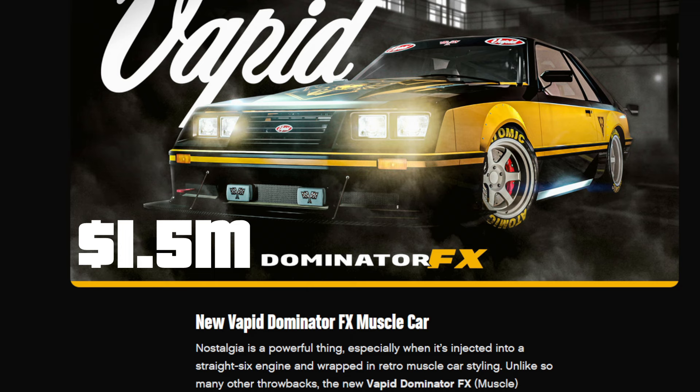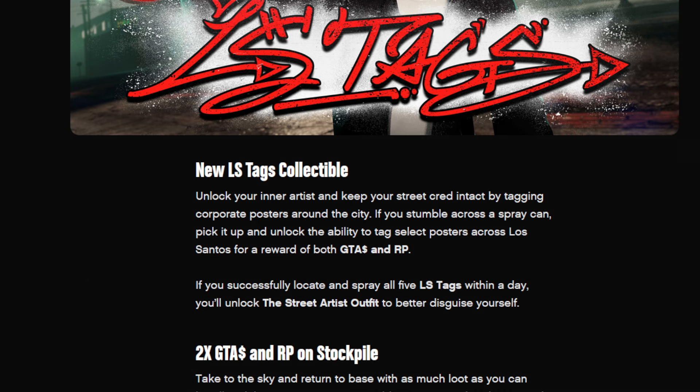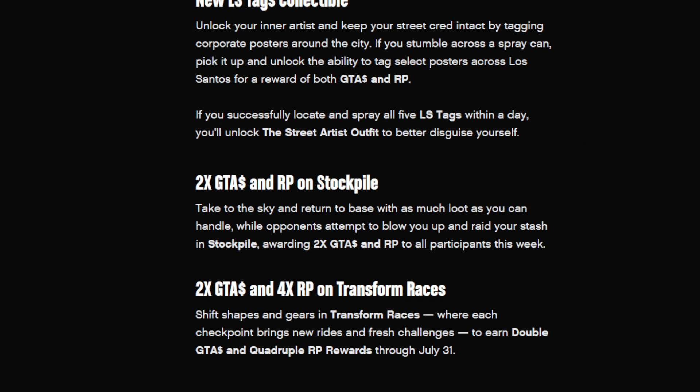New LS Tags collectibles — unlock your inner artist and keep your street cred intact by tagging corporate posters around the city. If you stumble across a spray can, pick it up to unlock the ability to tag select posters across LS for a reward of cash and RP. If you locate and spray all five LS tags within a day, you unlock the street artist outfit — the Louis Caliber monkey mask along with a black hoodie, white t-shirt, and black gloves.